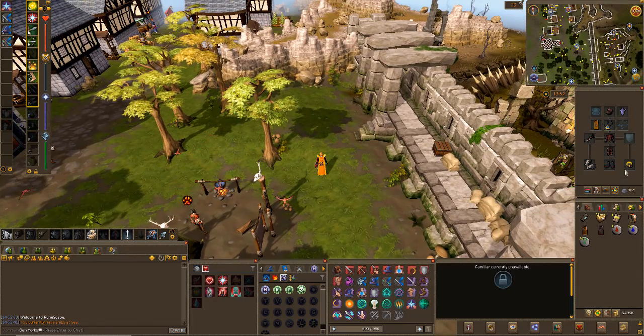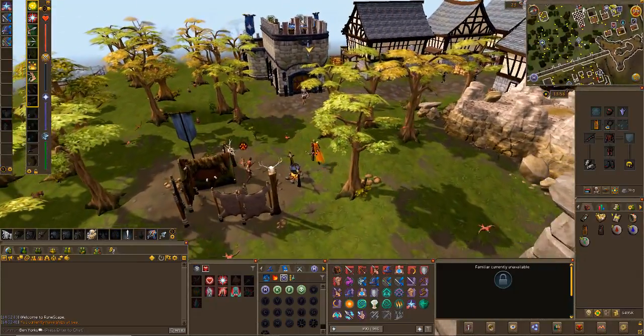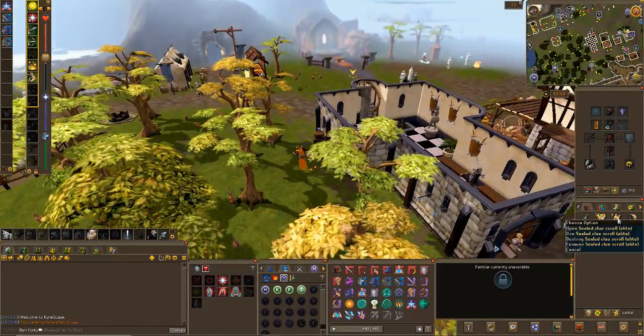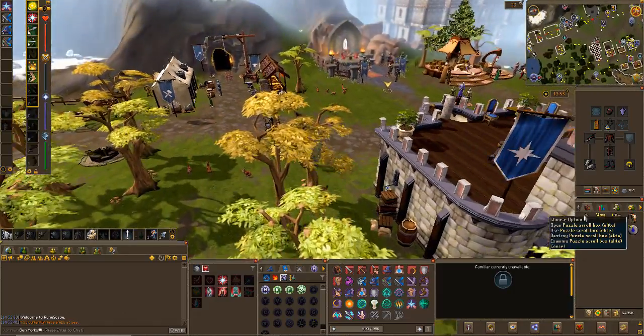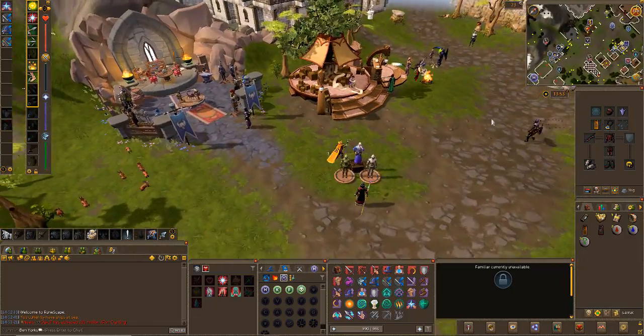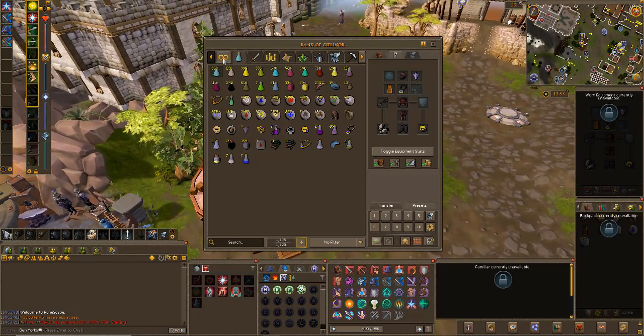If I head over to the nearest bank, you'll see I've got some clue scrolls still to do. In my inventory, I've got 23 elite caskets, 4 unopened elite clues, and a puzzle box. I've been doing this all day really because I'm at an online convention where I'm showing off some of the work I've done at university.